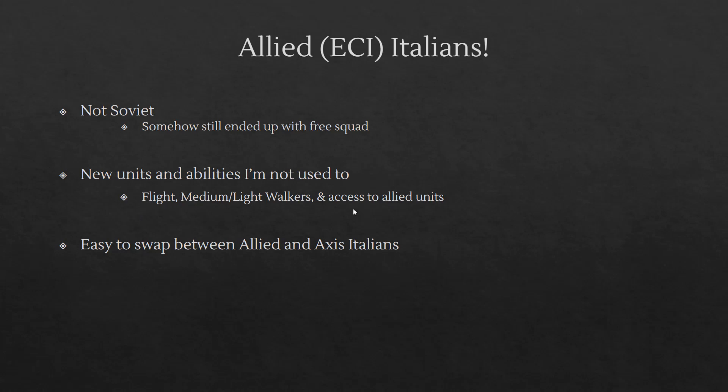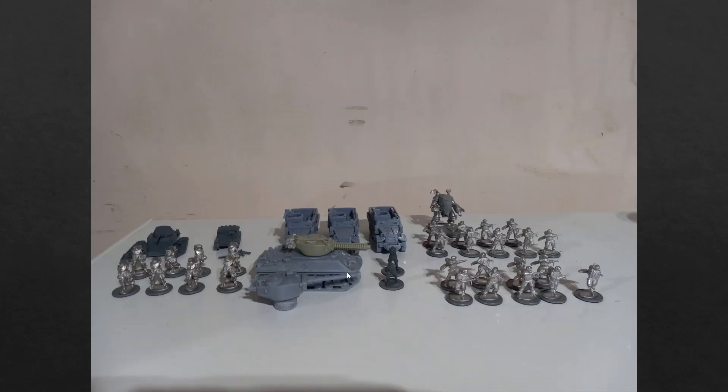The new flight units — the medium and light walkers — and then all the allied units. So whether I want to try the war dogs or paragon units or other stuff, I can bring those in. And the last reason is for campaigns: my ability to keep the core units the same and just switch between Axis and Allied Italians gives me the ability to balance the numbers if we're doing a campaign or anything like that.